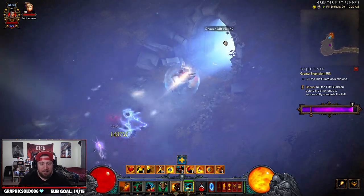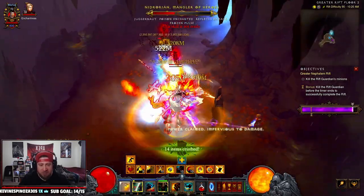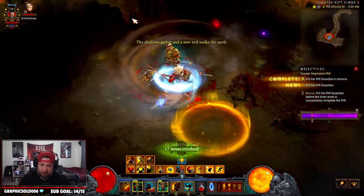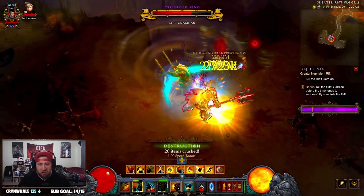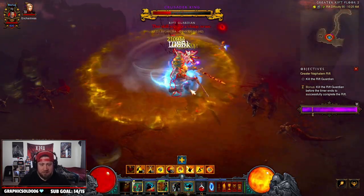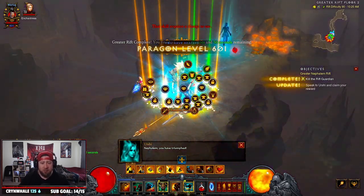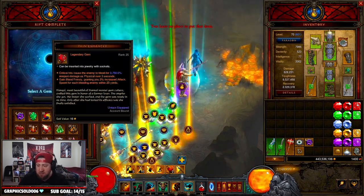I'm only doing 90s right now just to show you how efficient this build is, but it's just so crazy. I've never been a big Barbarian main at all, but I really wanted to make this video after playing it. I played some Barbarian in season 26 because of the Raekor set, but the Whirlwind build - this might be the Barbarian's T16 build for getting resources and pushing higher GRs. This could easily do GR150, GR140s or 130s easily. The only downside is the single-target damage is a little weaker, but otherwise the build is fine.